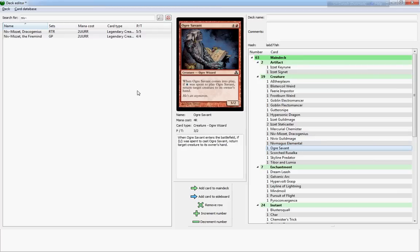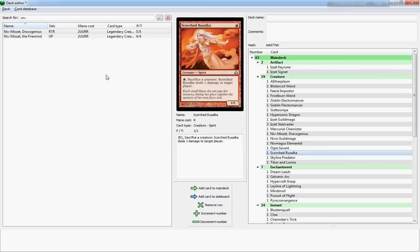Ogre Savant is on the other hand not very decent — it's a five-cost three-two and when it comes into play, if at least one blue mana was spent to play it, return target creature to its owner's hand. Has anybody heard of Aether Adept — a three-cost two-two that does the same thing? No thank you, Ogre Savant.